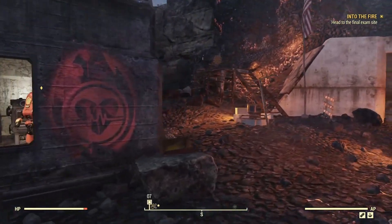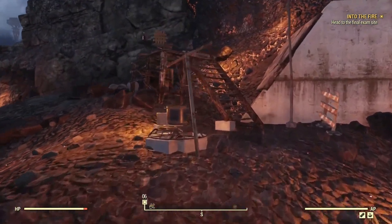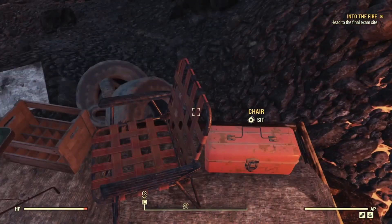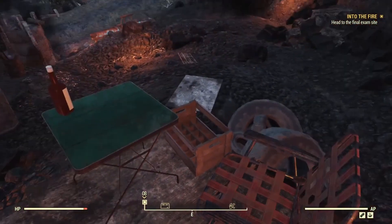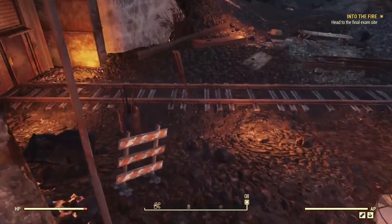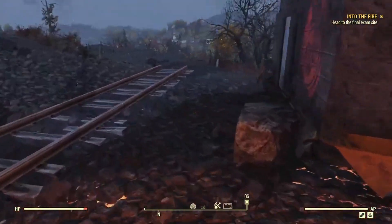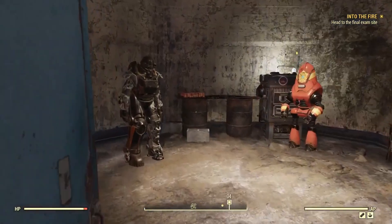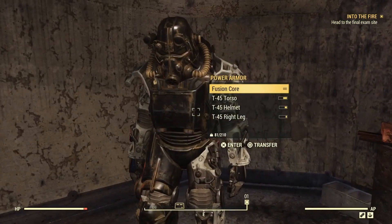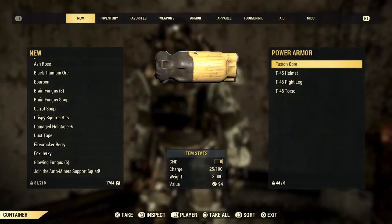There's the mine itself. But before we go in, there's a little cook station outside. Duct tape - don't mind if I do. Bottle of bourbon - don't mind if I do. Let's head in. How about that - somebody left us a fantastic suit of T-45 armor.